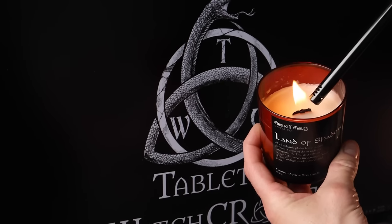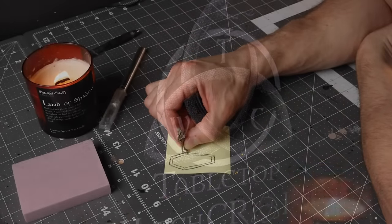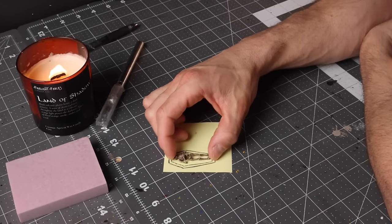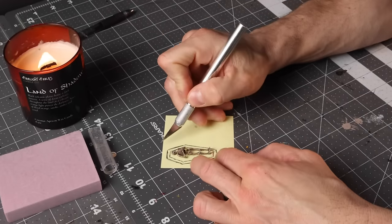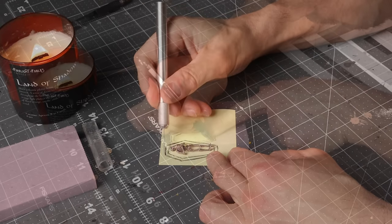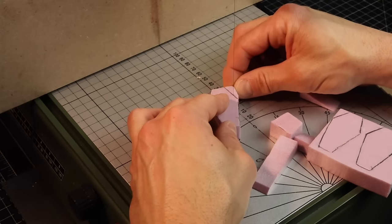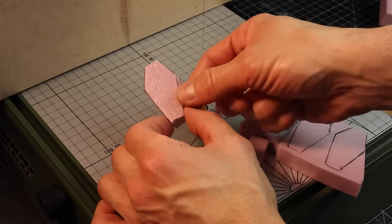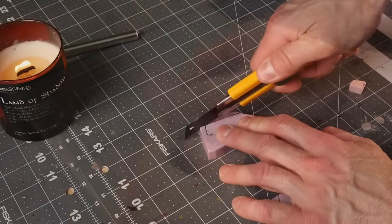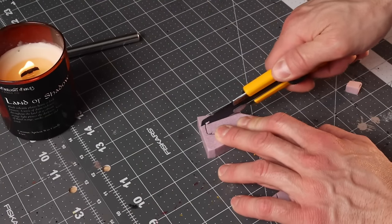The last video in our catacombs series for now - I'm gonna kick it off with the Land of Shadows candle from Firelight Fables. This is a really fun video because this is just where we get to let our imagination go. We don't really have any plans for this - I want to have sort of a skeleton spawn, something I've always kind of wanted to make, and we're going to do that by creating a pile of coffins.